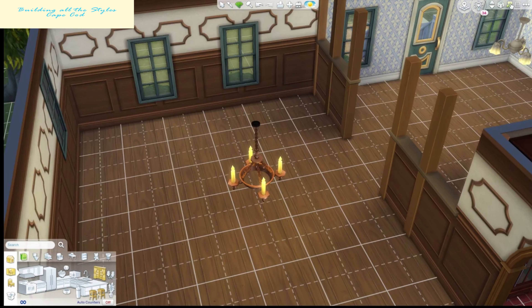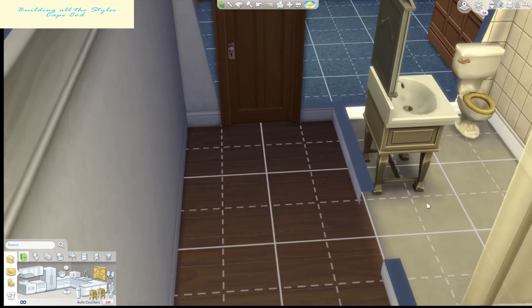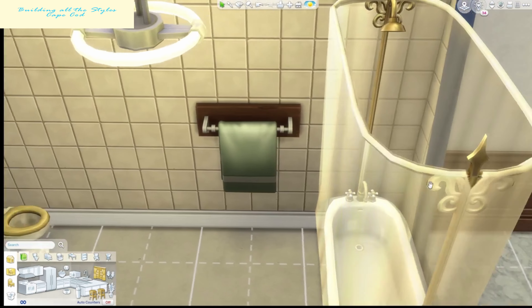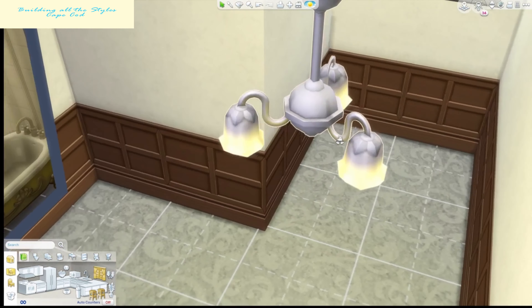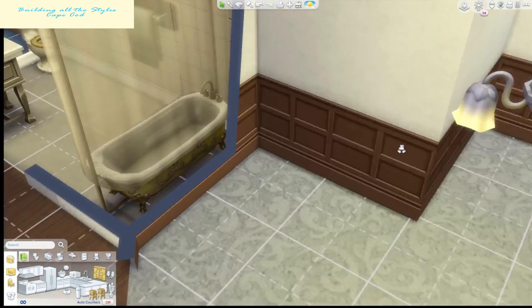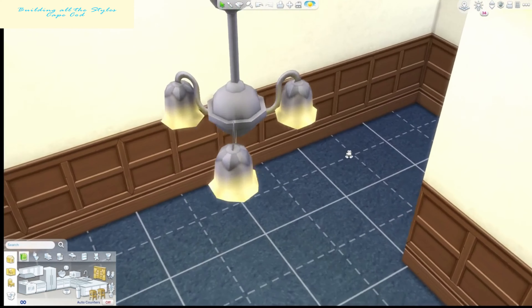After that we go upstairs. There's a small little hallway — nothing too flashy or crazy. Full bath upstairs to share, then one smaller bedroom on the right and a slightly larger master bedroom on the left. And that was it for the build.